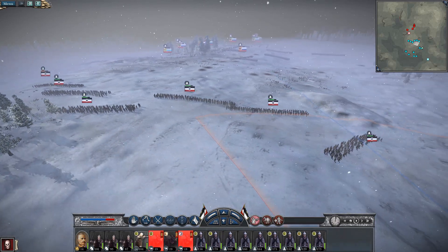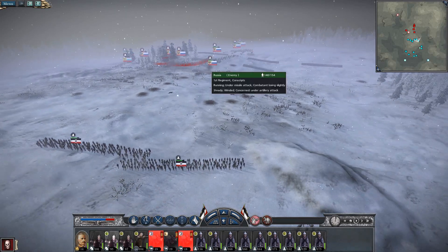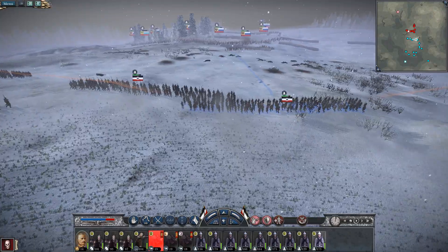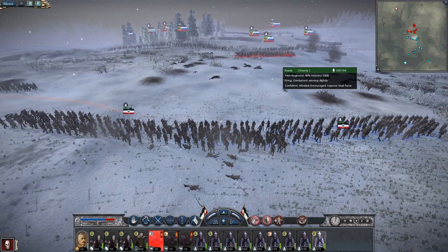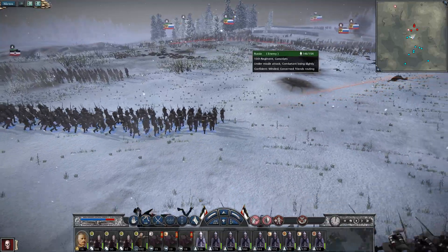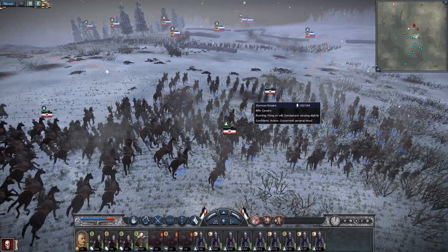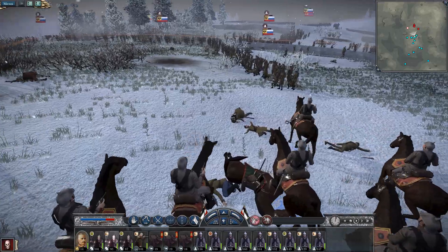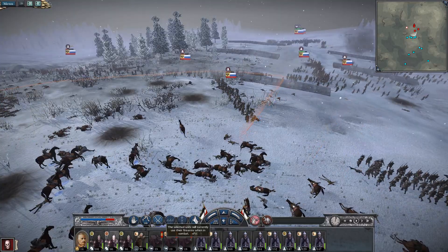Let's also get in there with our cavalry units and have them do a good old-fashioned attack. Now, as you progress through the campaign, you unlock machine guns and all sorts of different weapons which will give you an advantage — I want you guys to keep that in mind. Here we go — the true combat begins, the test of manhood. I think it's time to bring our cuirassiers. They've got their own pistols. Let's get a charge.